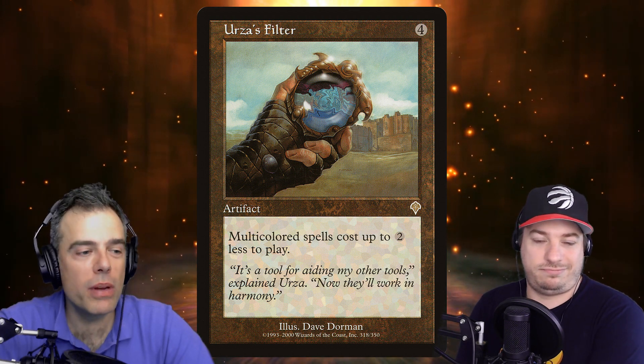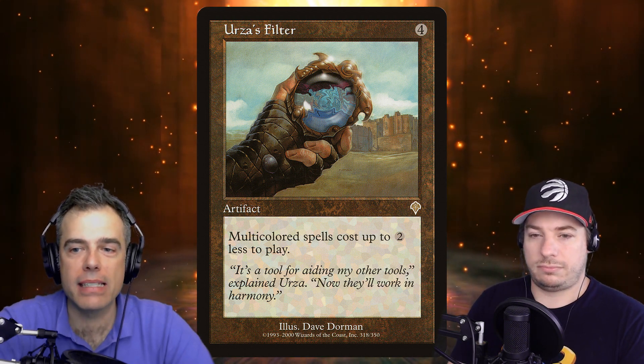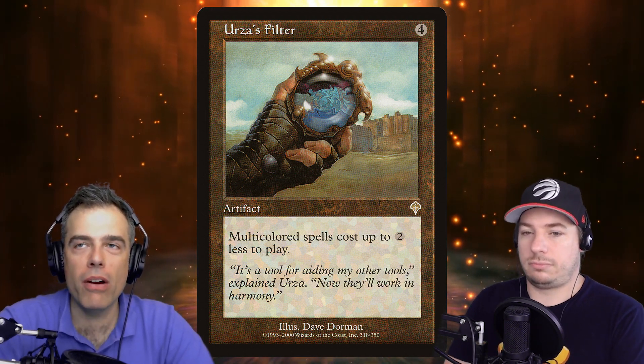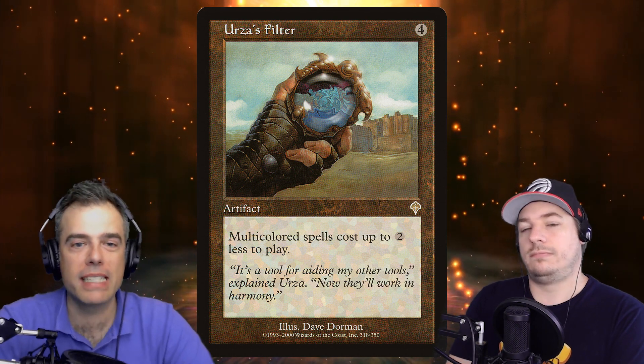One important note: with cascade, the game still recognizes the creature's full casting cost. So if you play Bloodbraid Elf for just green-red via Urza's Filter, you still get to hit three-drops with your cascade trigger. However, Dragon Arch, Quicksilver Amulet, and Elvish Piper don't let you cascade because you're not casting the spells — but they're still great for reducing the mana cost and doing it at instant speed.